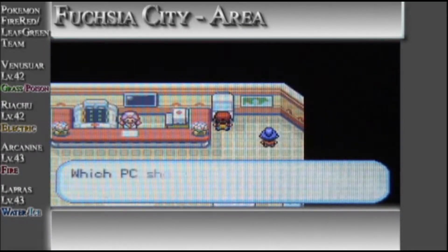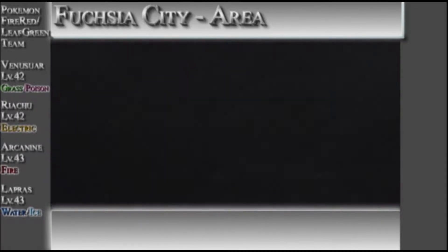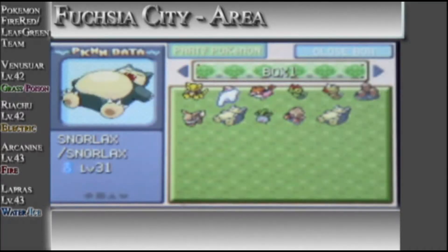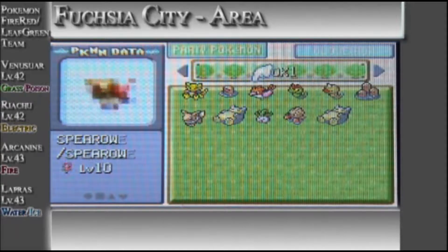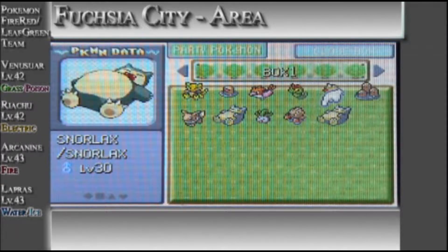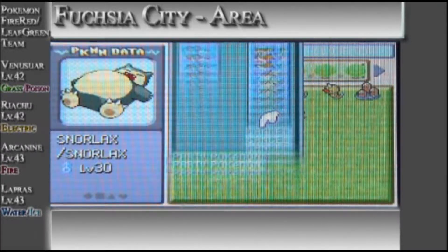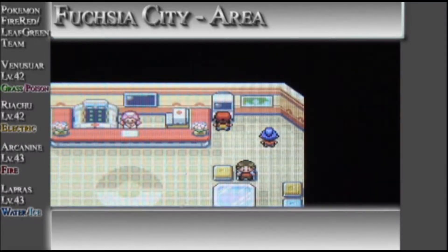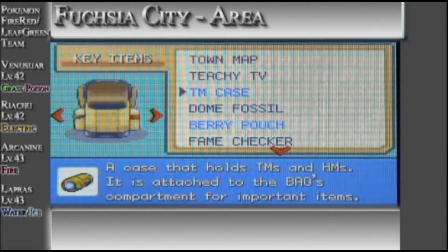I might have a pattern of whether or not I skip a trainer then do a battle, then skip a trainer, then do a battle — I'm not sure if I'm really going to do that or not. I'm just going to use Snorlax — Snorlax can use Strength, and so can Hitmonchan.